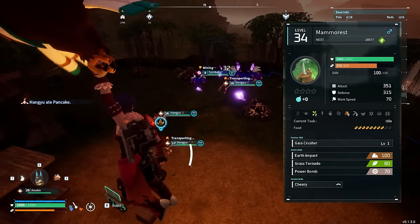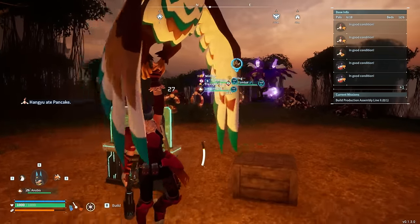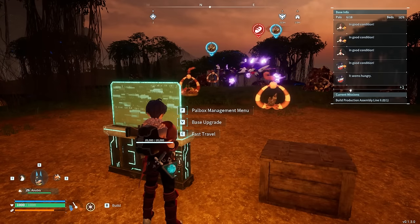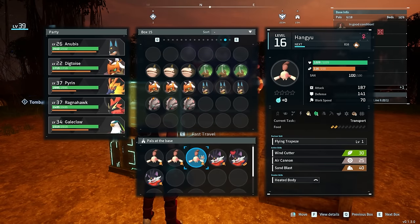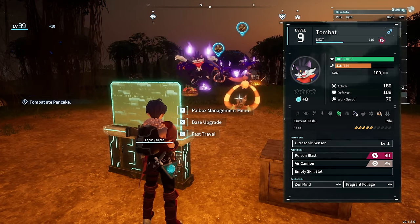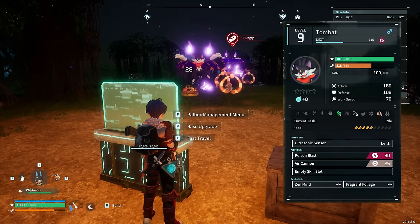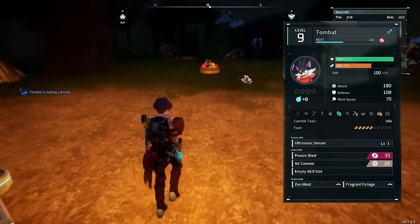We're resuming at normal speed to jump down right now because my pals are about to finish, and Tombat will continue working even when it turns nighttime — so I have to dismiss him immediately as night falls to keep the experiment fair. Tombat has a mining level of 2 and a hunger level of 5, which is just one level higher than Demut.